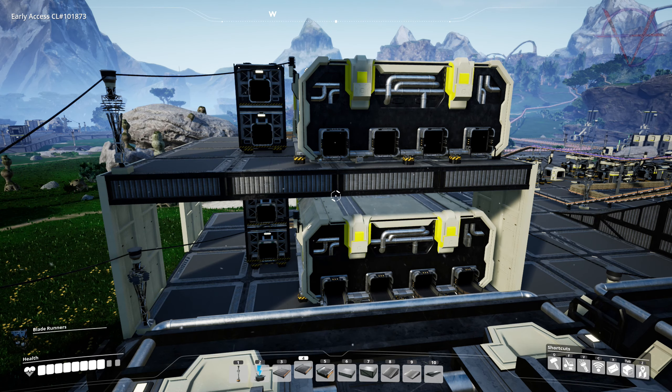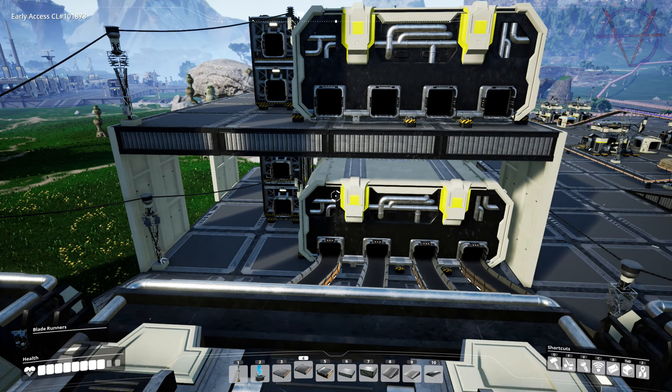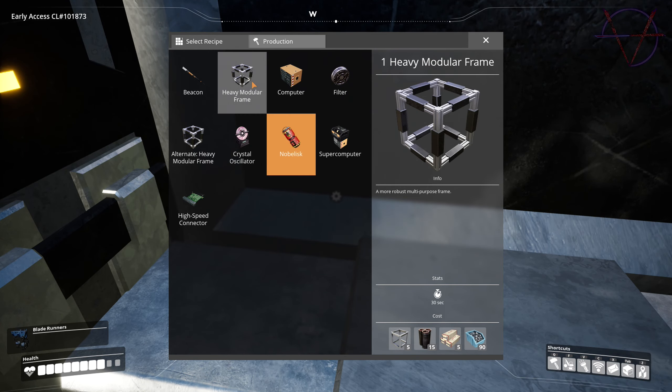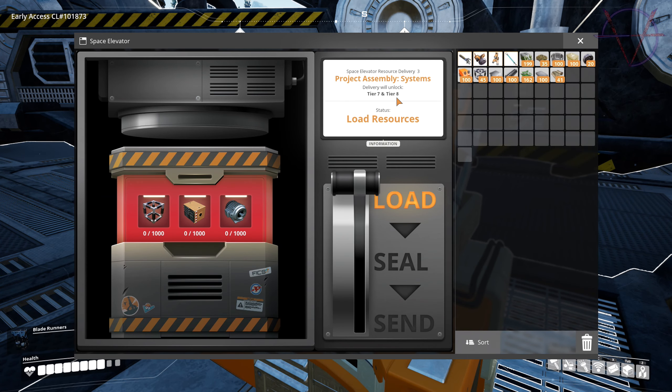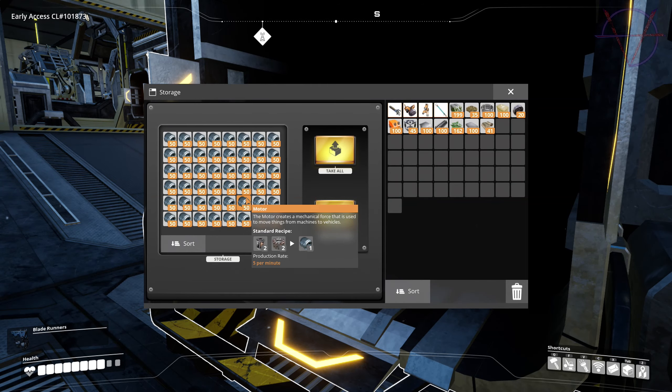Hey everyone, I'm Marty, welcome back to Satisfactory. In this episode we are going to build a vertical production line tower with two manufacturers on each floor to produce mass amounts of computers and heavy modular frames, because this is what I need to unlock tier 7 and 8. We need 1000 heavy modular frames, 1000 computers, and 1000 motors — I already have the motors in storage.